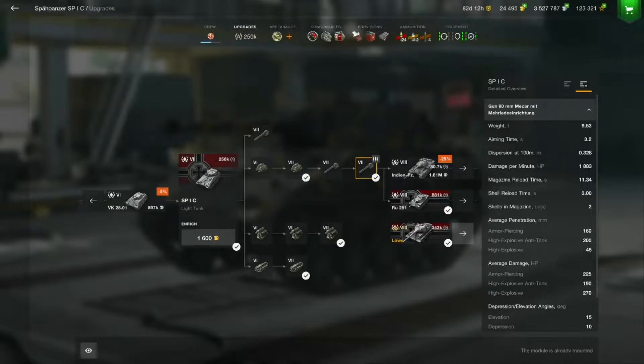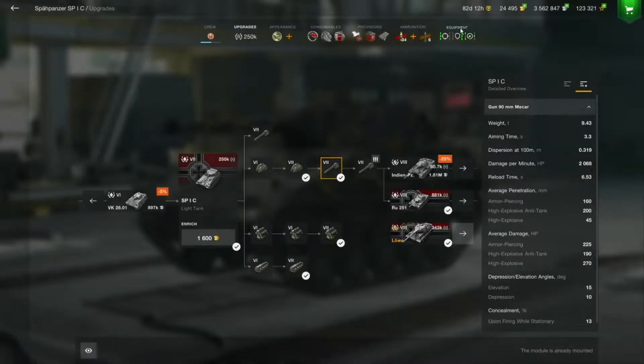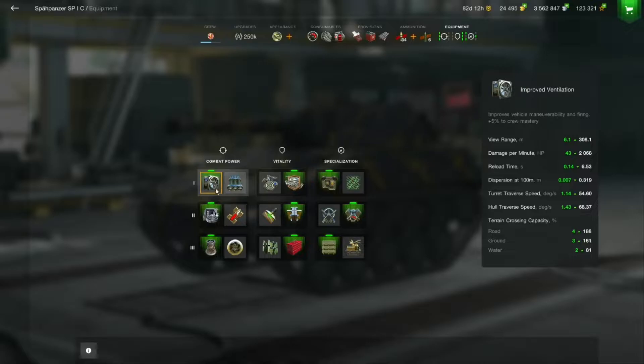If you choose to use HE it's 338 — nearly halving it — so you've got to give a lot of lead if you snipe with this gun. Your aim time is 1.11 seconds versus 1.77, compared to the 1.99 that the SP1C with the single shot has. That's because of ventilation, which improves everything a bit. If you use the single shot you'd have a gun rammer, but switching over it looks like they may have changed that — this should be a gun rammer right here.